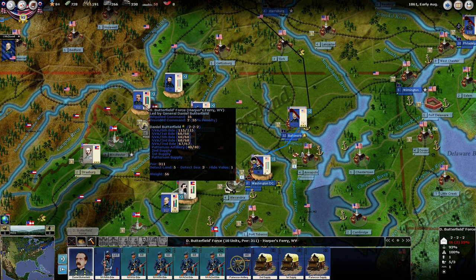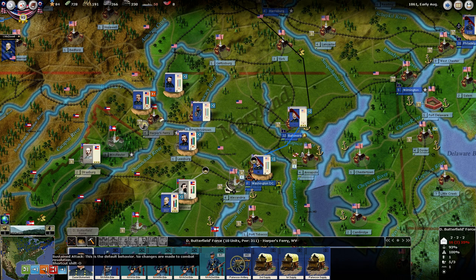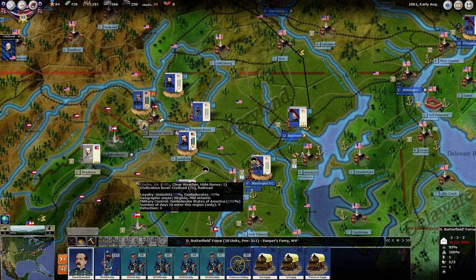We took Butterfield's force — this was Patterson's force at the time — into Harper's Ferry. Because we were not activated, it dropped him from offensive posture into a defensive posture. I'm going to stick him back on offensive posture; now I have a chance it'll work for me.